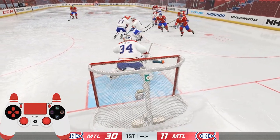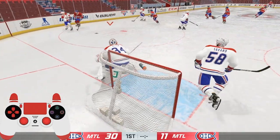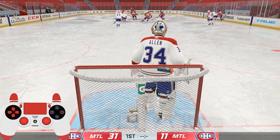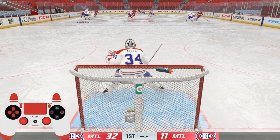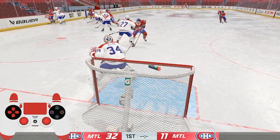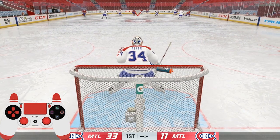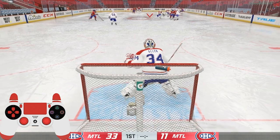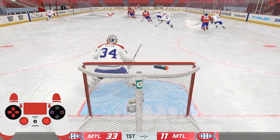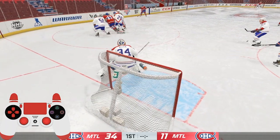Those are the three scenarios in which I use my goalie. The first one — the flying poke check on breakaways — is the most efficient because it directly counters goals. You can also tempt people by pressing L1 without actually controlling your goalie. If you do it once in the game, try not to do it again because they might expect it. You can use it as a bluff, but if you're not giving up many breakaways, this shouldn't be a problem.